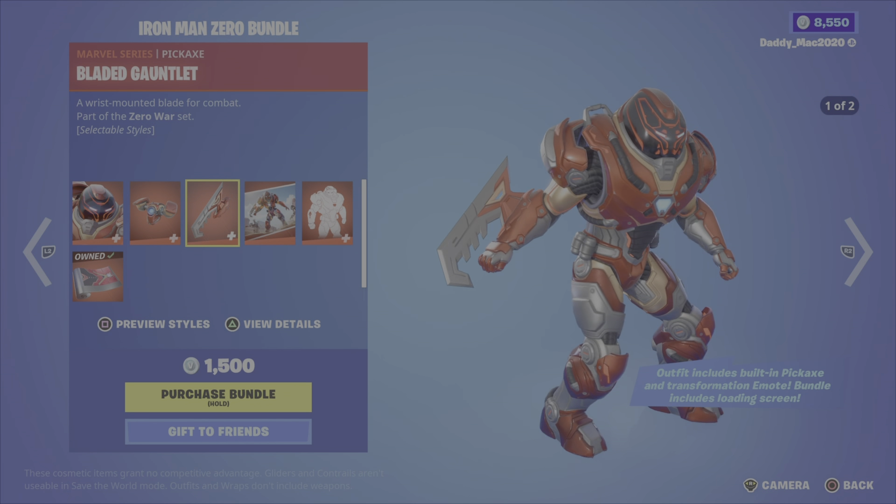Next up is Thanos from Chapter 2 Season 7, along with the Infinity Gauntlet back bling for 1,500 V-Bucks. We also have the Snap emote from Season 4 for 200 V-Bucks. The Hulk Smashers pickaxe is 1,200 V-Bucks — it's got two different styles.